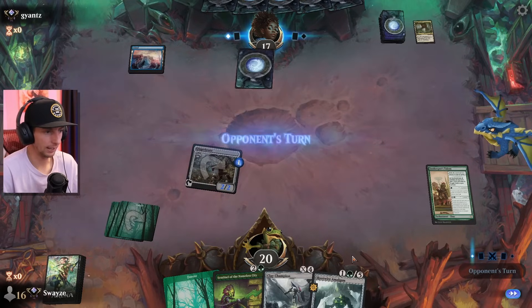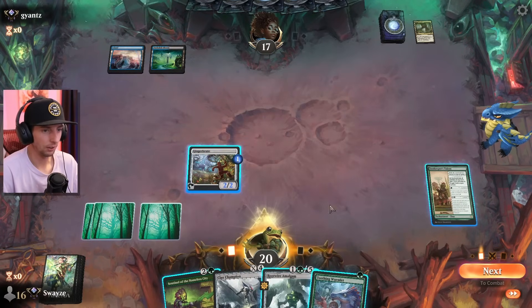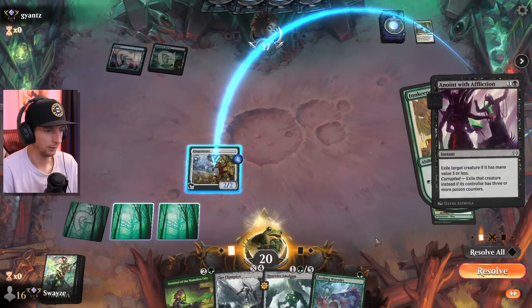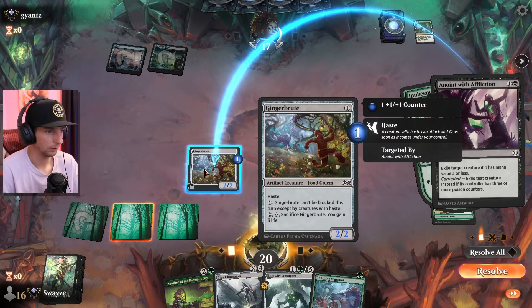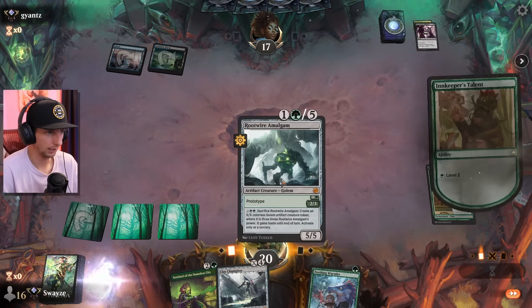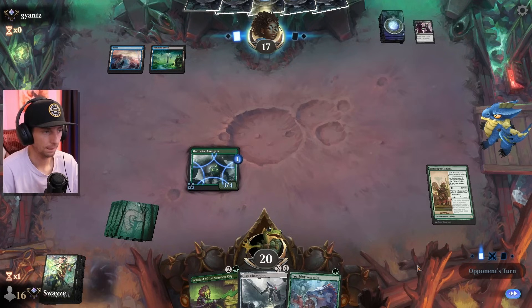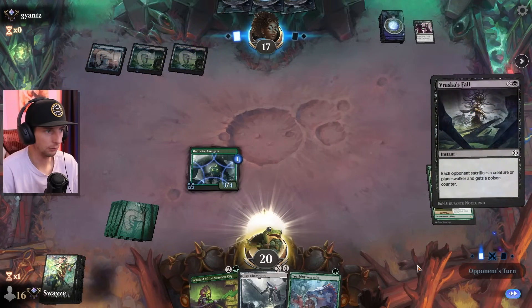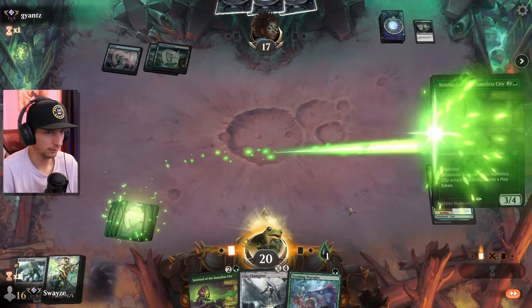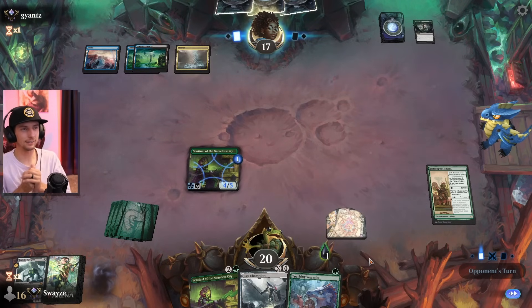Got the innkeeper's talent ready to roll. Because of the nature of this matchup I'm going to prioritize giving my things ward. I could just sacrifice it for the two and gain three life, but I think I'm going to play the amalgam here. Get the amalgam down, give it the counter which does give it the ward — plus we can get a haste creature off of that if it doesn't die. We'll go with the sentinel here. The toxic decks do run a lot of removal but it's not the basis of their entire deck — they run counterspells and draw spells, so they should run out of gas pretty soon.